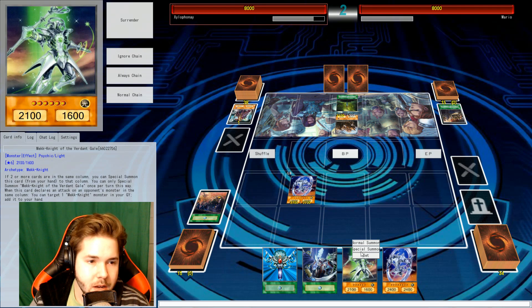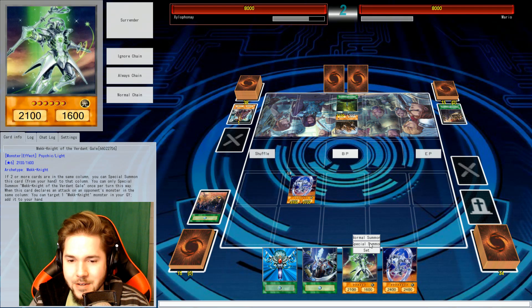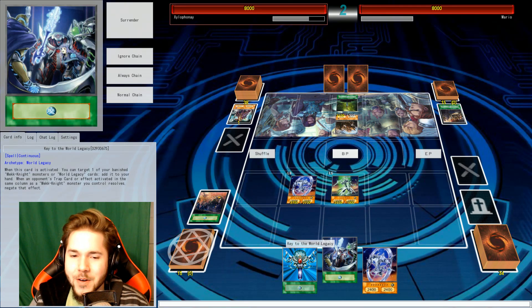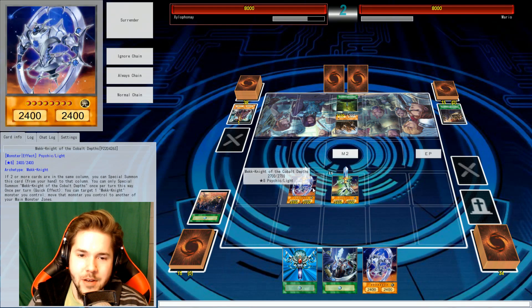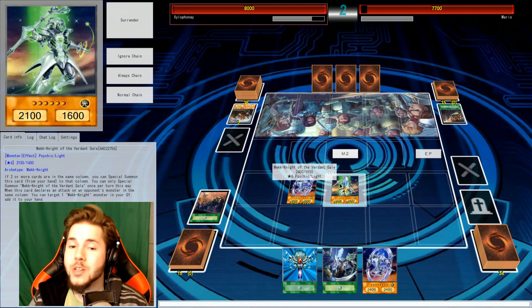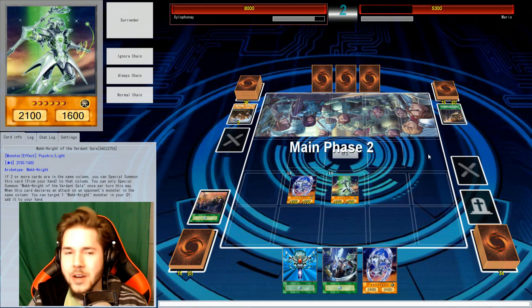There's really not a lot of use in my hand right now, so I'll just bring this guy out. His effect's not going to do anything because he messes with the graveyard. Not the best opening first turn hand — I've got three cards that require other things. But I've got the damage. What happens if I attack this guy? I get to add the equip spell that was equipped to my hand.